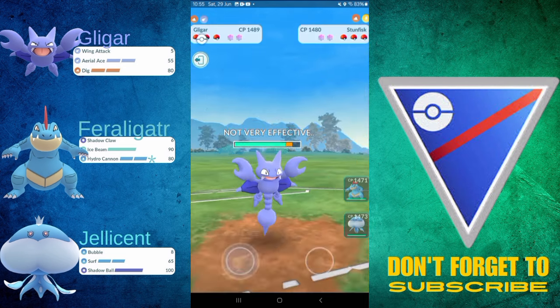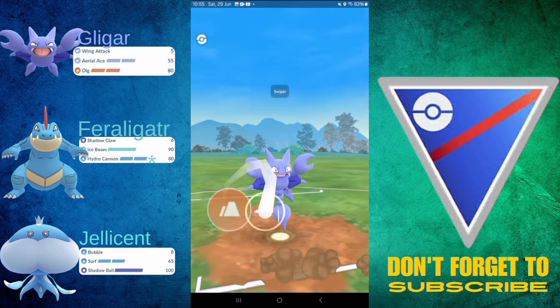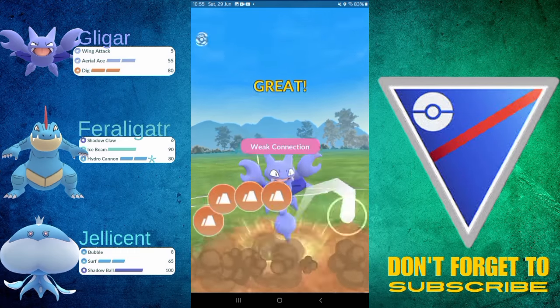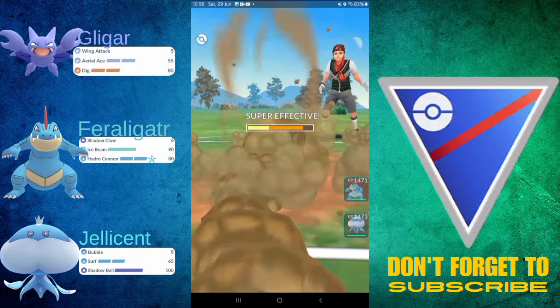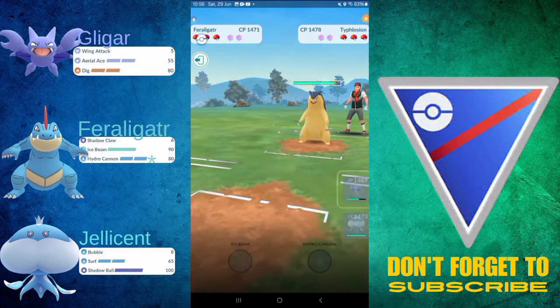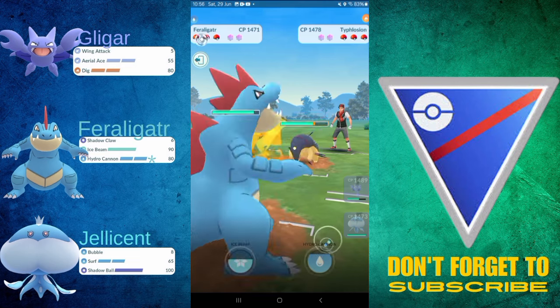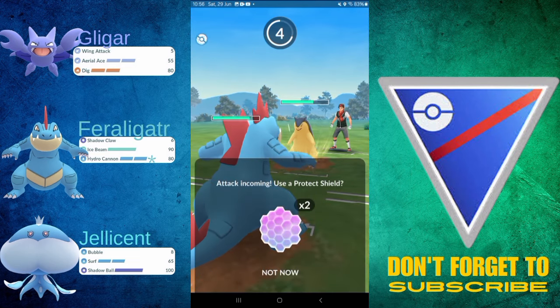Discharge — okay, well, I guess they're both resisted, and it is better to go for the resisted Discharge instead of the double-resisted Mud Bomb, I guess. But this is such a dominating matchup. Dig gets no-shielded — are they okay? They're swapping out into a Typhlosion. Is this their best answer? So I'm going to come in here, and I know I can survive a Thunder Punch. I'm going to no-shield.